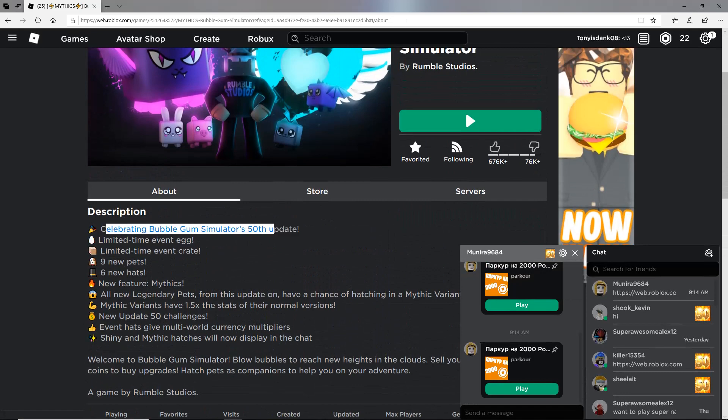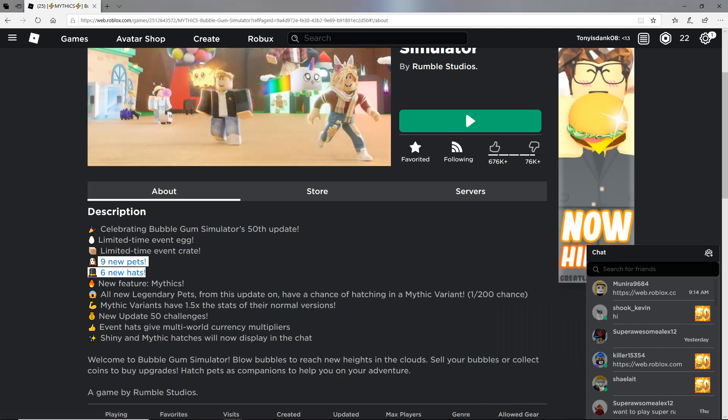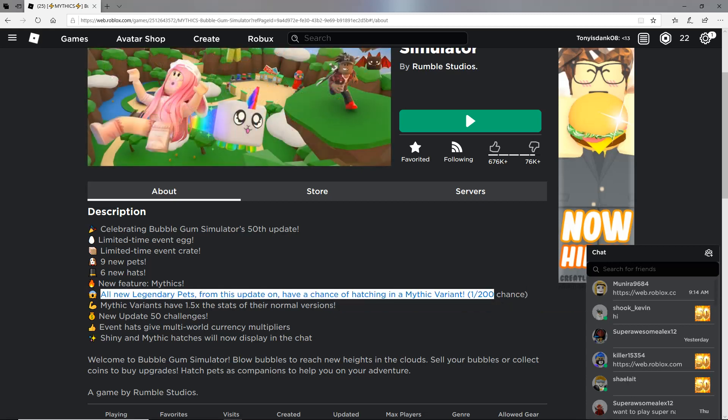Celebrating Bubblegum Simulator's 50th update. We've got a limited time egg, a limited time event crate — I've never seen this before. Nine new pets, six new hats, new feature: Mythics. All new legendary pets from this update on have a chance of hatching a mythic variant — 1 in 200 chance. So it's even more rare than a shiny.